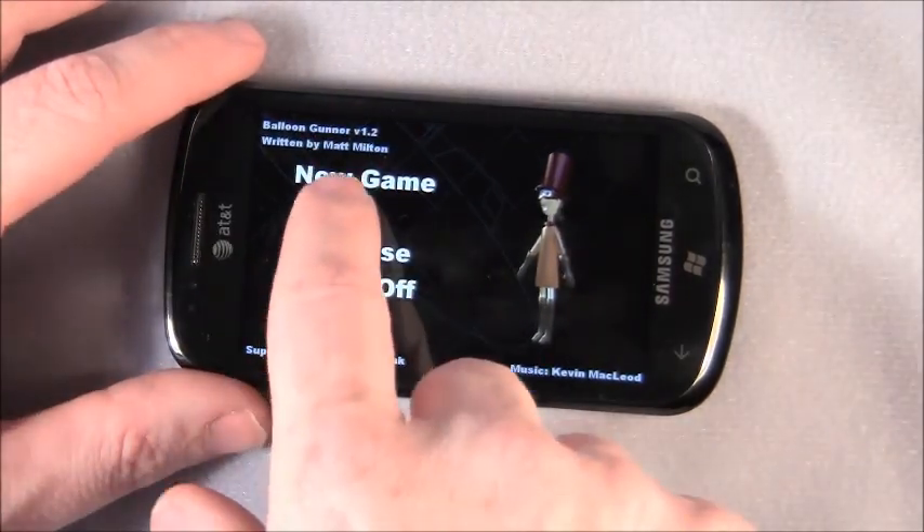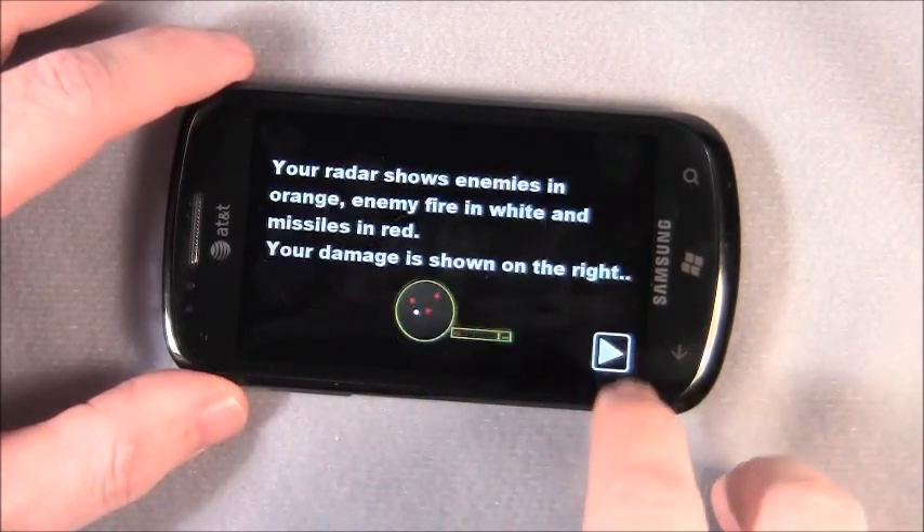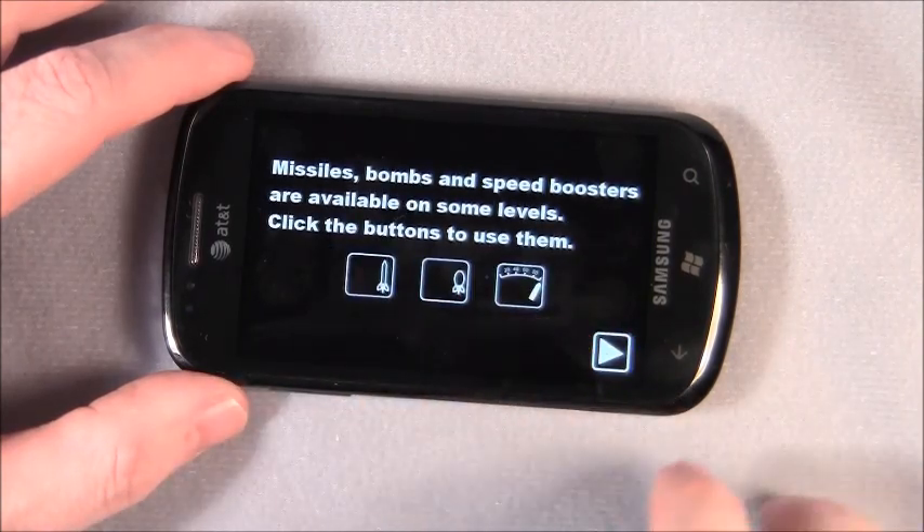Just going through the main menu, your help section is fairly illustrative on how you control the balloon, and what your controls and weapons readouts look like.